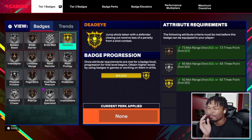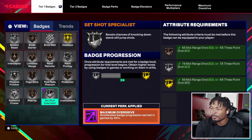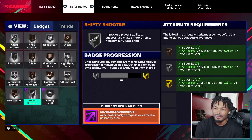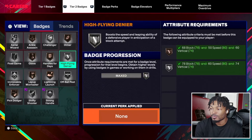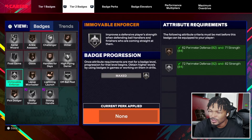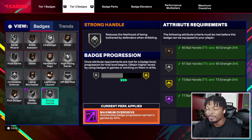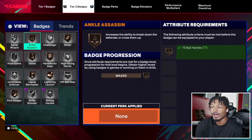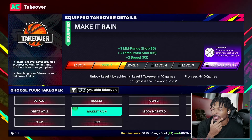Badge-wise, I got Dead Eye maxed out to gold — I can make that Hall of Fame with max plus one. Set Shot Specialist I can get to gold. Rise Up maxes out at bronze. Challenger is on silver but I can get it to gold with max plus one as well. High-Flying Denier is silver. Off-Ball Pest can get to gold. Lightning Launch is bronze — maybe silver with max plus one. Spot Up Shooter can go to gold, and we can make that Hall of Fame since it's a tier two badge. Strong Handle can go to Hall of Fame — even Legend because it's a tier two badge. It just depends on where I really want to put the max plus one.